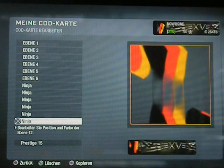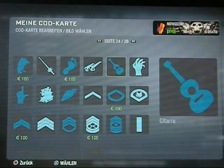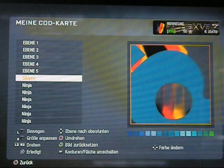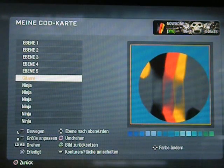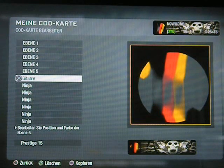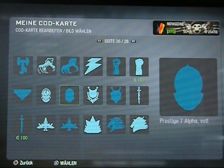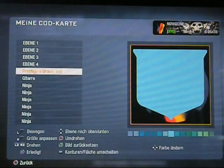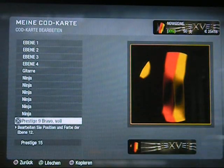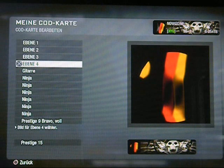Und jetzt müssen wir es in dem Sinn schneiden. Das heißt, einige Sachen müssen unsichtbar gemacht werden. Dafür geht ihr auf Seite 24 und nehmt die Gitarre. Das klingt jetzt echt komisch, aber das ist so. Und zwar nehmt die Gitarre, geht auf Gitarre, macht sie ganz groß - der Kreis, seht ihr? Das ist zum Schneiden. Da macht ihr gerade die Gitarre schwarz. Wir sind noch lange nicht fertig, wir brauchen noch den Hintergrund. Ihr nehmt irgendwas Großes, ich nehme das Prestige 9 Bravo - ihr könnt aber auch den Kreis nehmen, das ist total egal. Einfach nur schwarz machen.